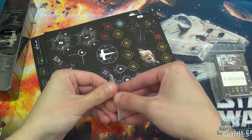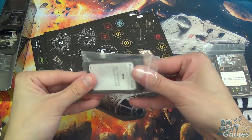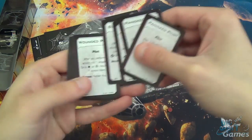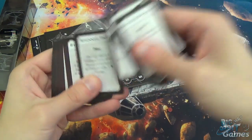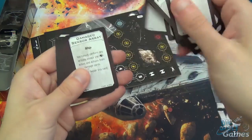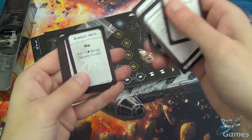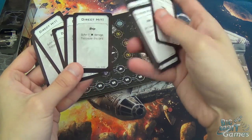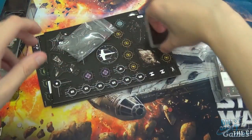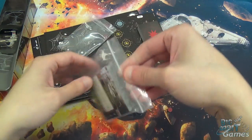Let's have a look at the damage deck briefly. It's slightly upgraded. Blinded pilot's still there — great. Wounded pilot, stunned, console fire, damaged engine, weapons failure, hull breach, structural damage, damaged sensor array, loose stabilizer, disabled power regulator, fuel leak — lots of fuel leaks. And five direct hits in there. There are also lots of cards and pilots that relate to flipping damage cards. The mechanic is called 'expose' — you expose a card by flipping it face up.